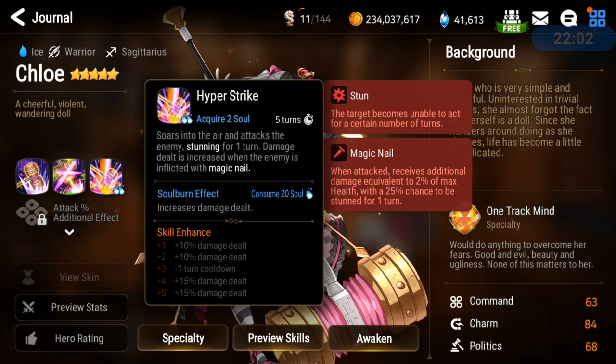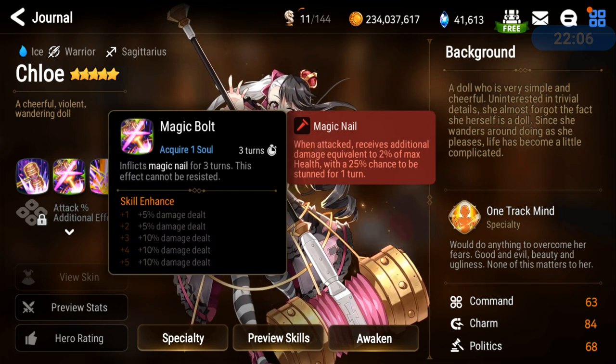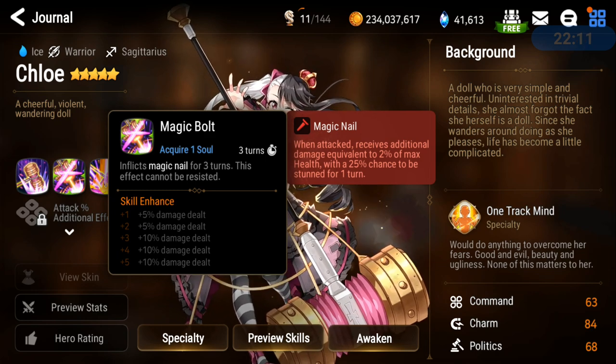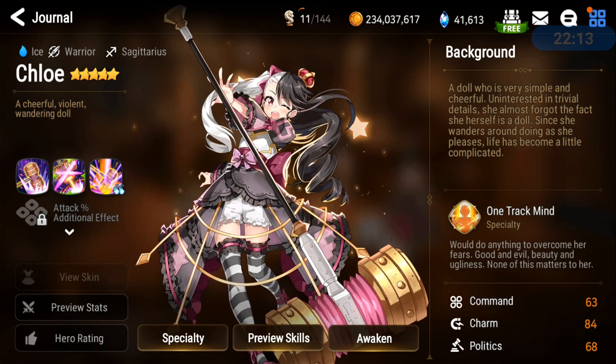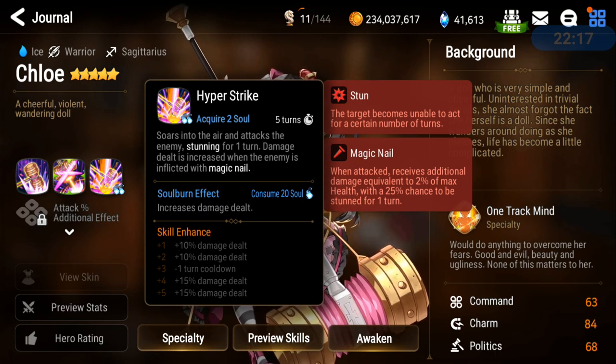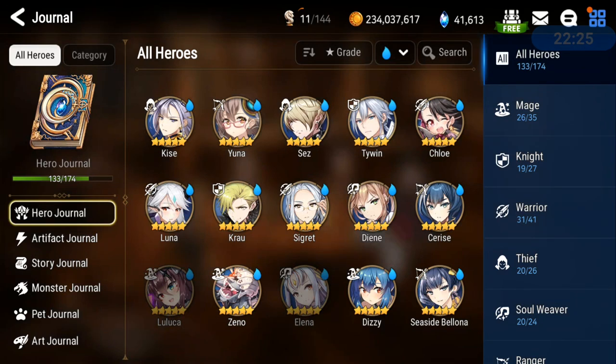Chloe is another top-tier hero. With her exclusive equipment she can apply defense break and magic nail lasting 3 turns on a 3-turn cooldown — and this effect cannot be resisted, which is beautiful. It's guaranteed to land on the boss. Combined with her crazy damage multiplier on skill 3, Chloe is definitely top tier.